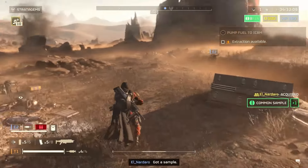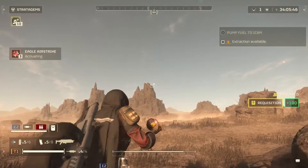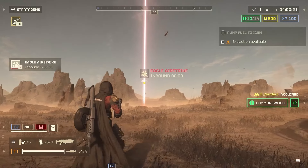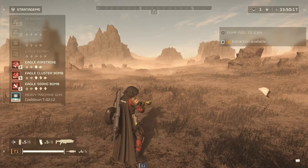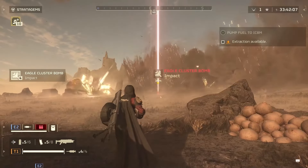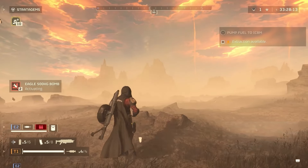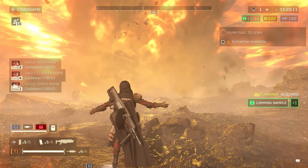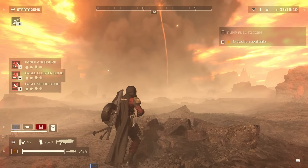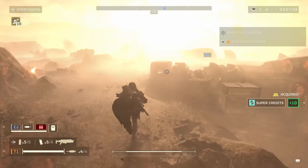Let me show you the stratagems. Here's the Eagle Airstrike — that's what it looks like. There's a cooldown after each use. Here's the Eagle Cluster Bomb — still one of my favorites. And here is the 500-kilogram bomb — that's democracy right there. There are also more stratagems like artillery barrages and defensive stratagems used on defense missions, which appear in higher difficulties like Impossible or Challenging.